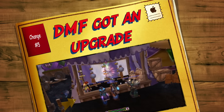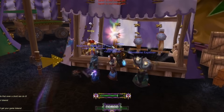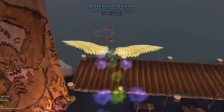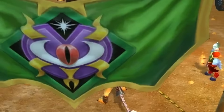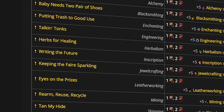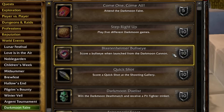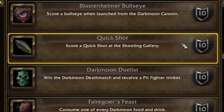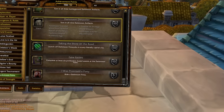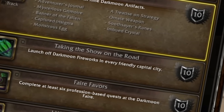Coming in at number five is the new Darkmoon Faire, where you can get pets, mounts, transmog gear, and it's more of a fun place to hang out. Up until this point, Darkmoon Faire hasn't really had much to do — you'd mostly head over to get a 10% damage buff or hand in Darkmoon cards. Now there are tons of mini games where you can obtain tokens, use those tokens to buy different items, and lots of achievements attached to it. There are also Darkmoon artifacts that can be handed in for XP, which you'll find out in the world — useful for skipping some levels on your journey to 85.